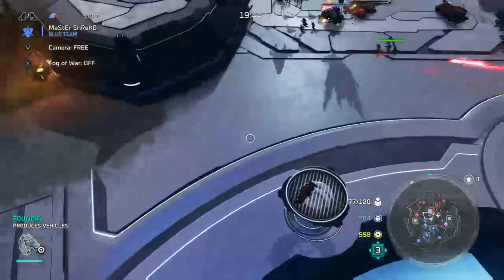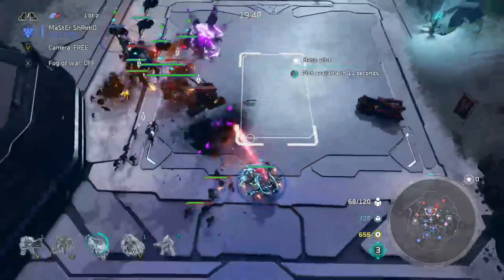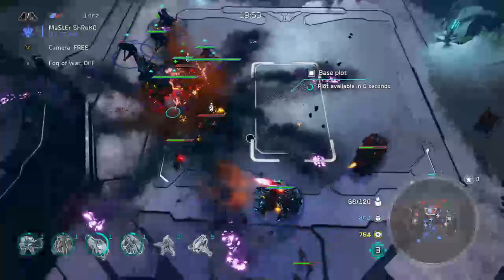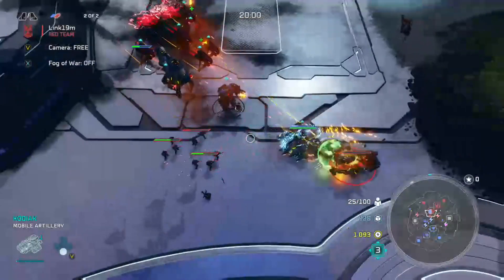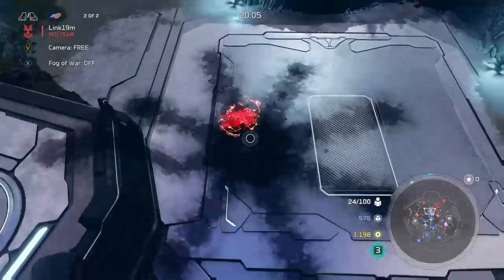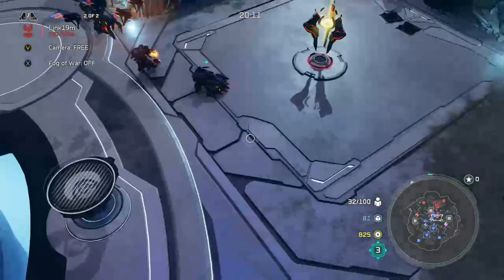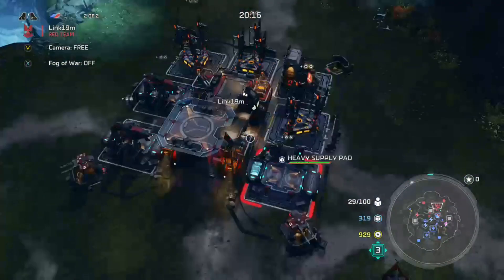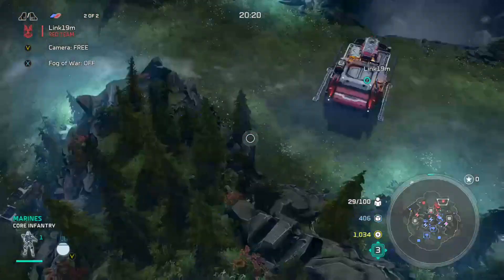If Link had won that one interaction he did have a third base and could have possibly protected that. But he came into that one interaction wrong and Decimus just feasted. Link is down to 25 units, then 19. Shrek's going to make sure he has picked up another base. At this point there is no way that Link is getting back into this game. He's pumping Marines - bless him, he's trying to fight in the base - but with the Warlord and Decimus out they're just going to be able to feast.